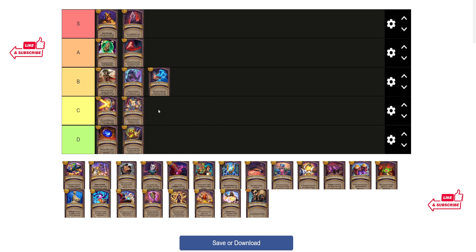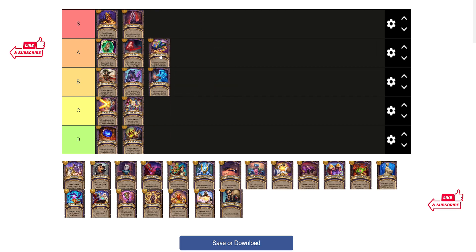And then Menagerie Mayhem — this one is C tier. The quest itself is decent but really hard to complete most of the time. Snickersnack, I'm gonna put this in A tier — it's really good in combo with Murlocs, you can get Poisons pretty easily.